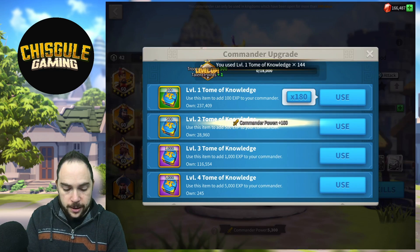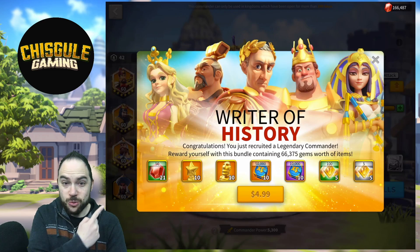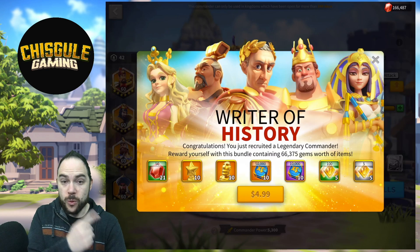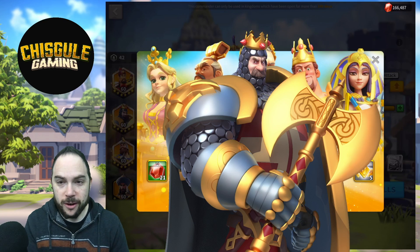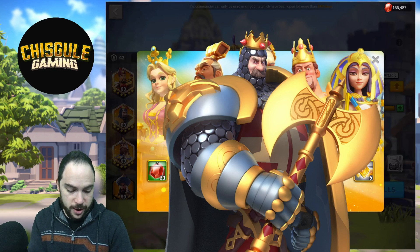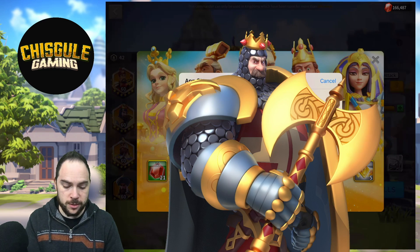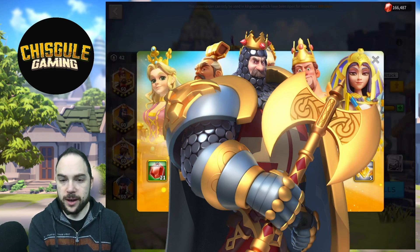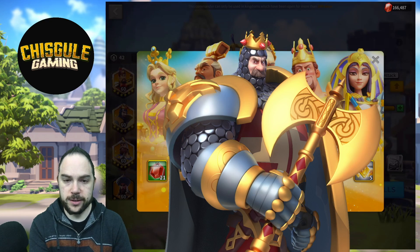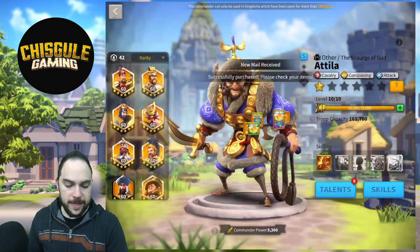The thing we need to decide is how we want to use our star sculptures. There's a Writer of History bundle — we will buy this. Let's just get Richard right up on the wall. Five bucks for 10 legendary commander sculptures — we're definitely in on that action. Richard, you can go away, buddy. We've made that purchase. That's something that shows up for an hour after you unlock your legendary commander.